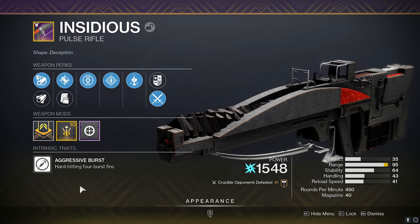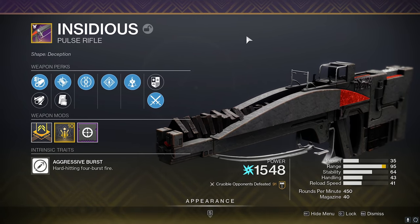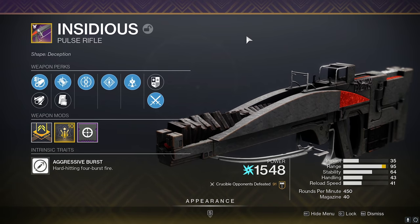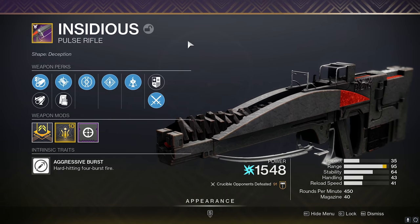I'm actually a really big fan of these aggressive burst pulse rifles, like the Sacred Provenance and the Blast Furnace — they're so much fun to use. It's hard to say that this one is the best, but it having an origin trait definitely makes it really nice. The fact that we can craft this gun might make this the best aggressive burst in the game, though it really depends on what the rolls are.